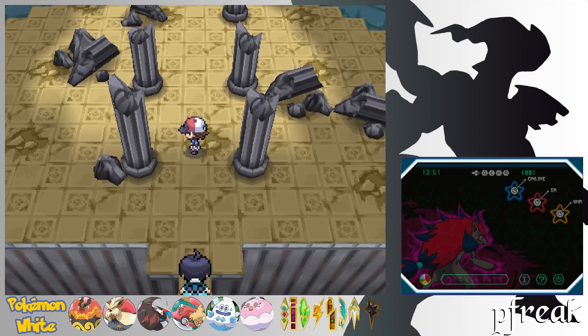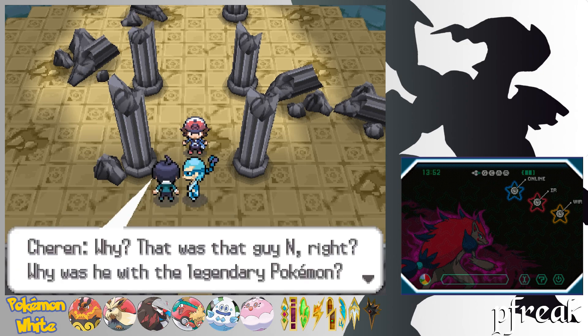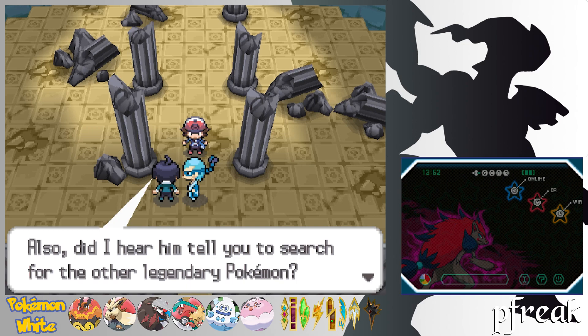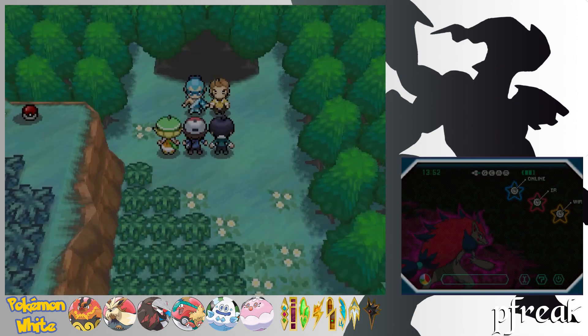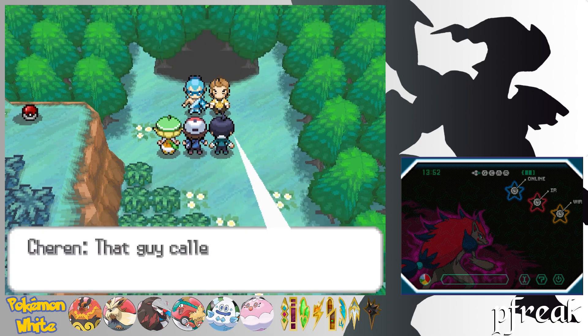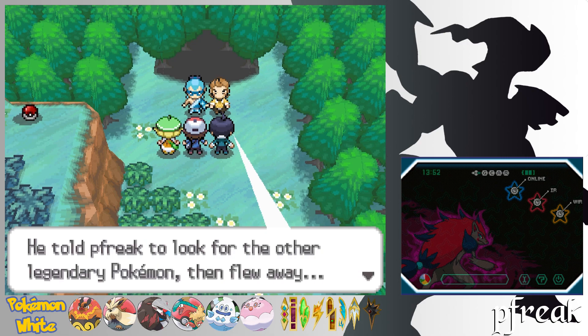Cheren and Bianca react in shock. How could N be recognized as a hero? Alder, the Champion, then appears. He explains that Reshiram's power could destroy the world if on Team Plasma's side — if Team Plasma tells everyone to release their Pokemon backed by that power, the world will be forced to change into one where humans and Pokemon are separated. N apparently told us to find Zekrom, so the plan is to search for it.